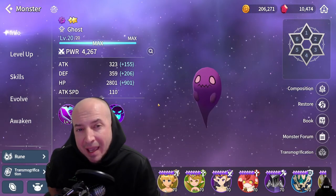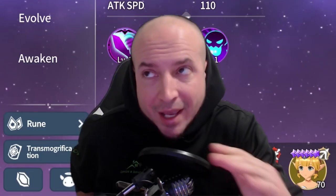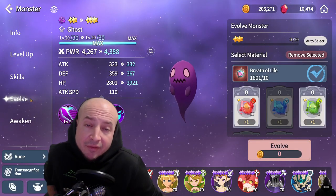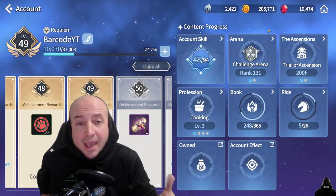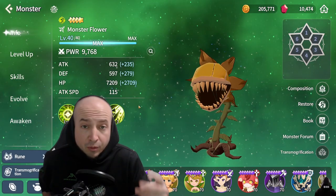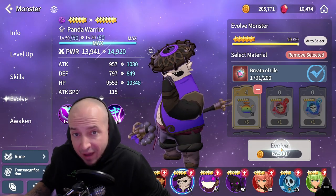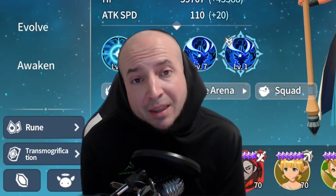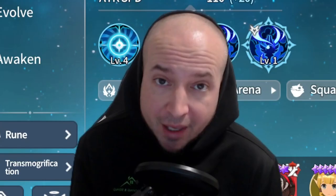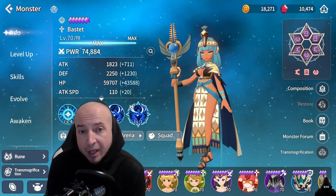Let's say I want to level up Ghost, the best dark monster in the game — he's a natural one star, and one star you can level to level 20, same with two stars. I've already tested this, so just hear me out. Evolution does nothing to your account level. But once you level a monster 10 levels, as I'm showing here, if you look at the account level, it went up 100 points. I've tested this on two, three, four, and five star monsters, and even in increments of five like 60 to 65. Every 10 levels for a natural one star and two star monster gives you 100 points towards your account level.